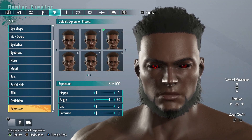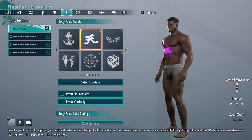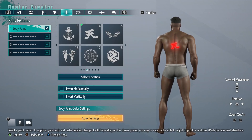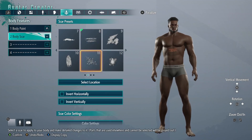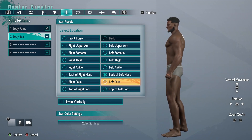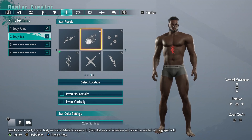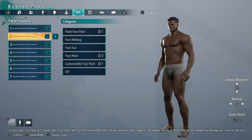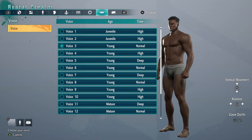For the beta, they specified that your beta character is not saved and won't carry over to the final game — you have to make a brand new avatar on release. But they allowed you to make a recipe sheet, which basically saves a copy of the stats for your created character so you can remake it when the final game releases, or if there's another beta. I thought that was a really cool feature.